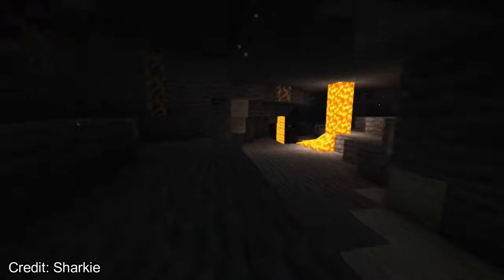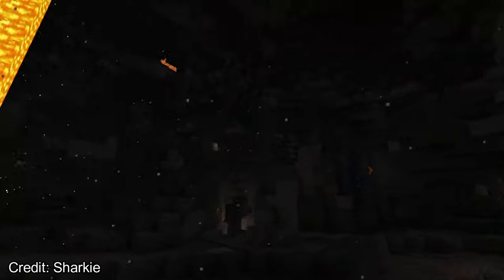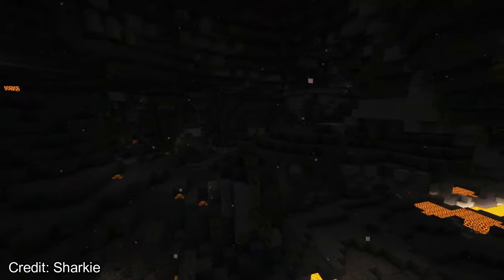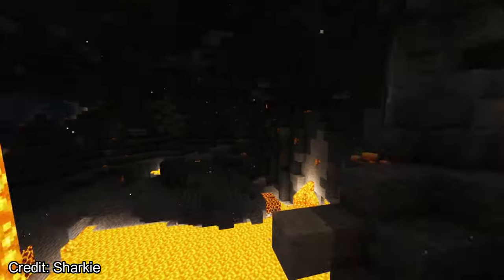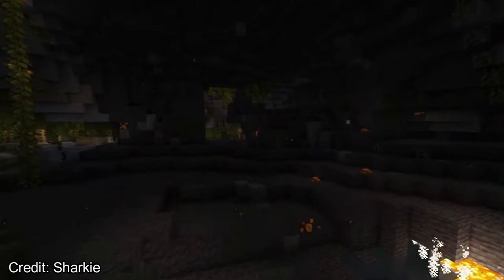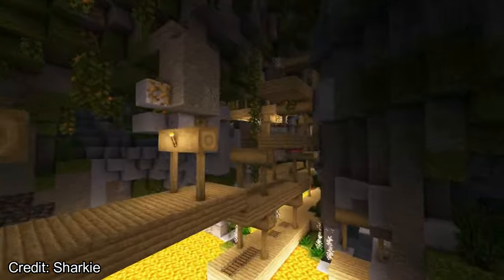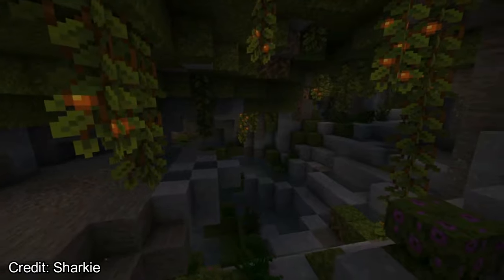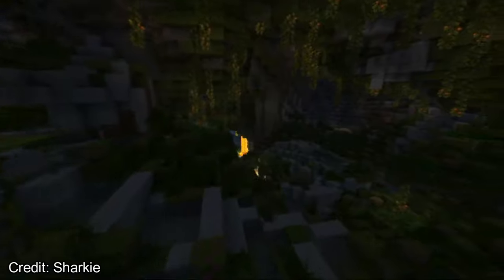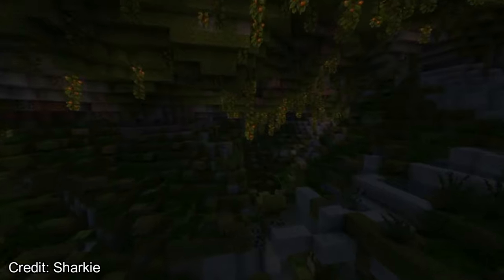There's also a bunch of new animals, creatures and bosses scattered across the world and in new structures and dungeons. The minimap system lets you set new waypoints and navigate across the map more easily. The Ender Dragon egg is no longer useless — you can now hatch it and have access to different dragon breeds too. This pack is mainly focused on quality-of-life mods to make vanilla Minecraft much better, utilizing over 200 new mods. It's recommended to run this pack with at least 6GB of RAM for optimal gameplay.